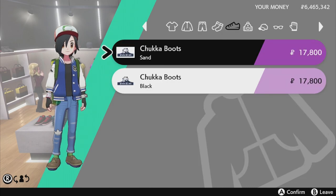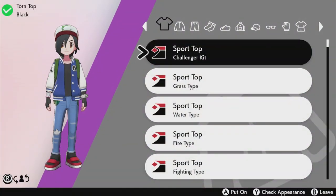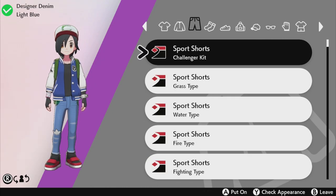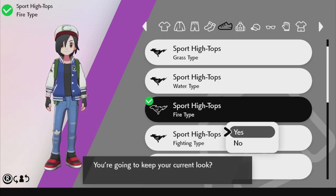For the shoes, it's pretty easy. You don't have to buy the gym uniform — it's from the fire gym. You acquire the sports high tops by beating Kabu, the third gym. Very easy, very simple.